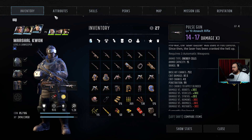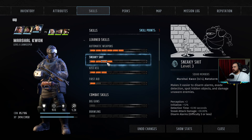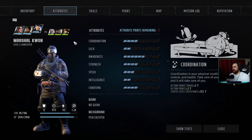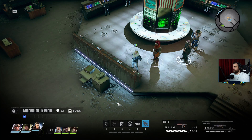Now perks: attribute skills, automatic, sneaky, kiss ass, first aid maybe. Energy cells 25 — hold on, that requires automatic weapons. Leave nothing behind — the brazen attack that fires twice as many times but has minus 35 percent hit chance. Okay, let's continue.